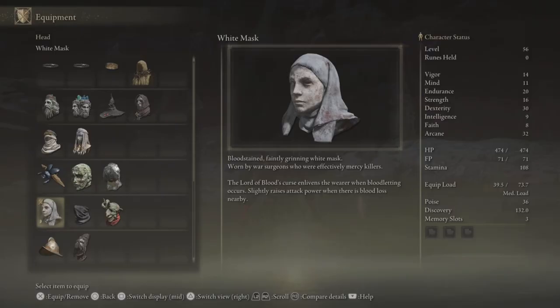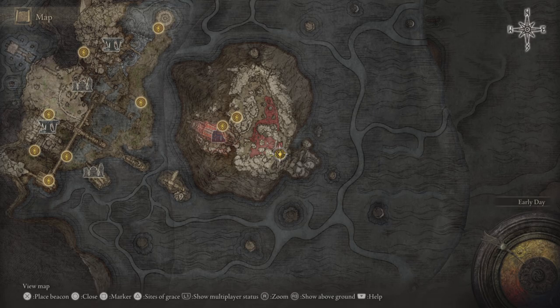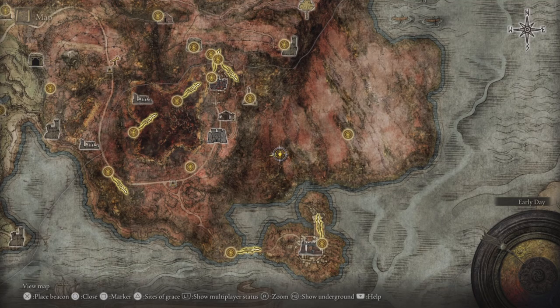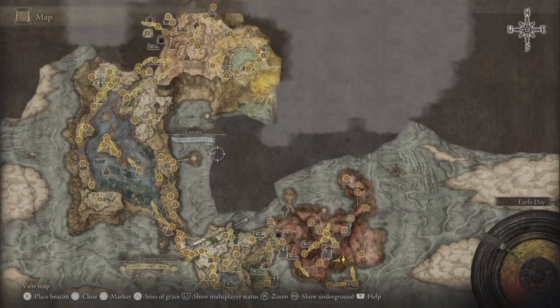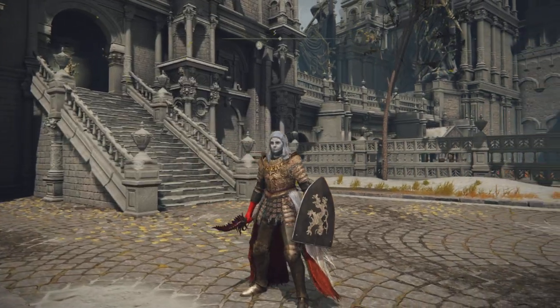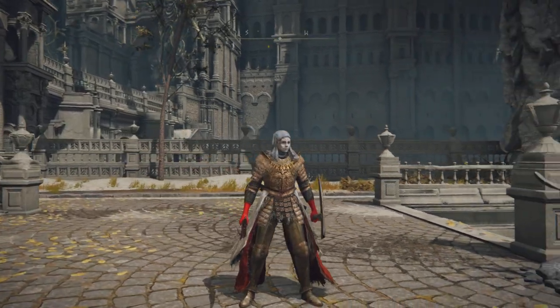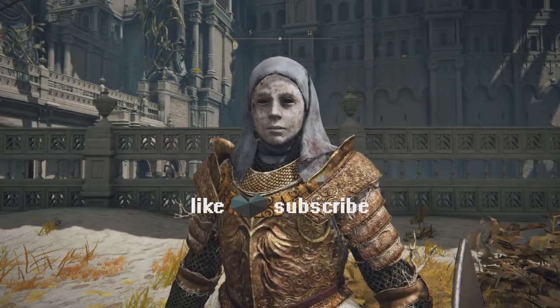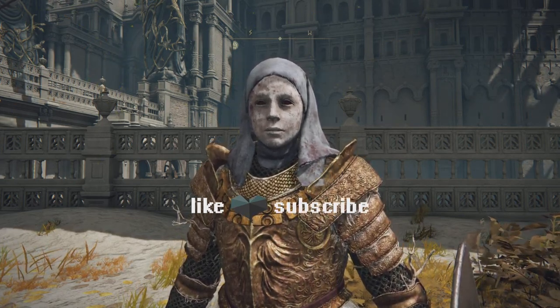You will lose your runes. This is the Whiteface Mask and these are the stats. It's a great helmet to have for your bleed build. To get out of here, bring up your map, toggle to the upper levels, read the instructions at the bottom of the map, and then you can spawn to any Site of Grace. There you have it — the Whiteface Mask for bleed builds. Please consider subscribing and hit the bell to stay updated. Drop a like; it really helps. Hope to see you all next time.